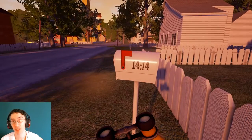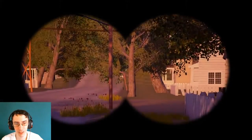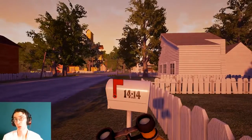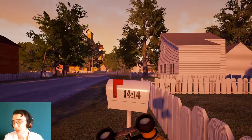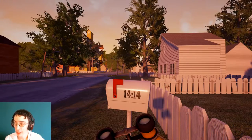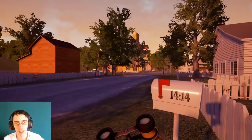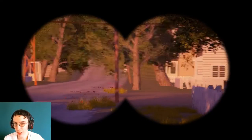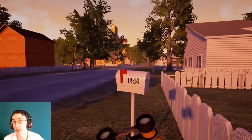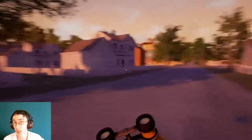If you look on this mailbox, it says 1414 — it's actually on every mailbox. Considering the fact that we just looked at the sign with the fallen angel, if you look up the Bible verse, there's actually a Job 14:14. It says, 'If someone dies, will they live again? All the days of my hard service, I will wait for my renewal to come.' I think that the sign and that Bible verse completely tie together, and we are in some form of purgatory. I think that's a very good indicator for this. Keep that in mind and let me know your thoughts and theories down in the comments section. Let's go check out the next part.